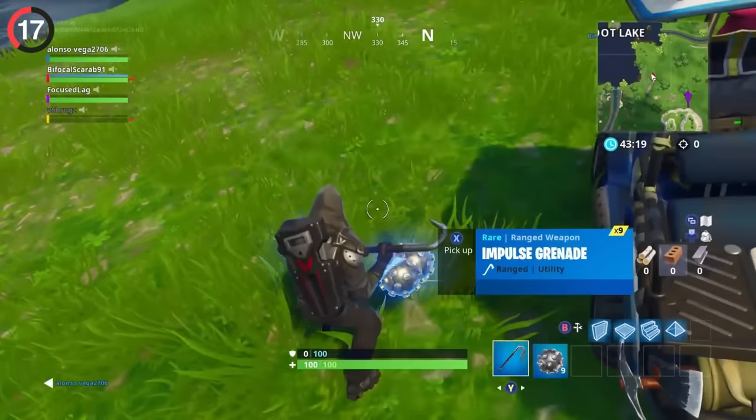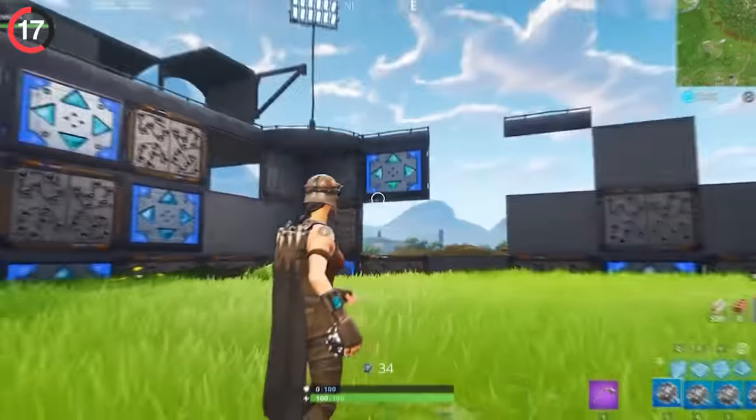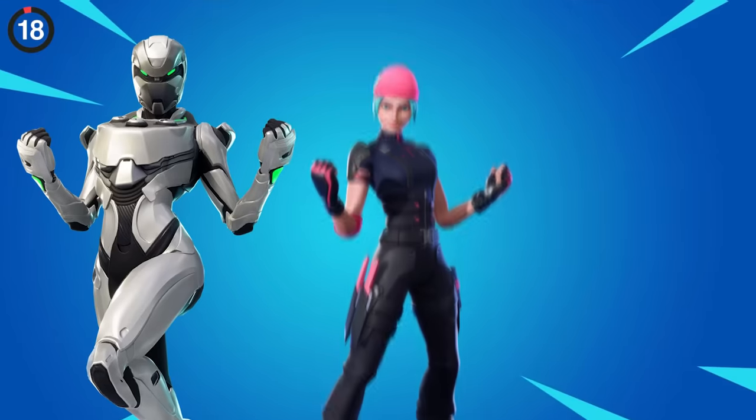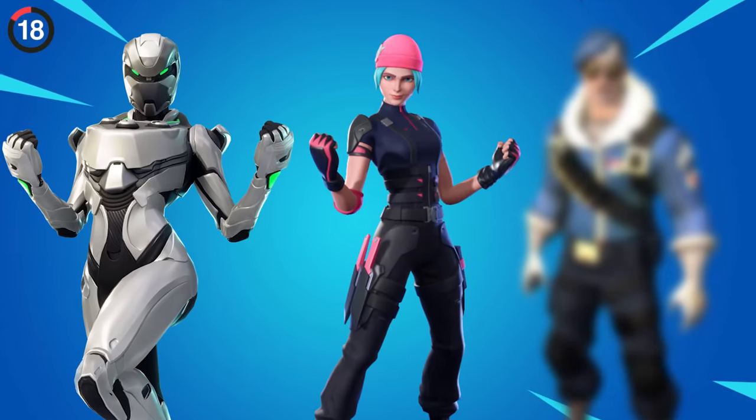They also deleted the Spiky Stadium, which was exclusive to Playground Mode. When you threw it on the ground, it would create a giant arena to play a crazy Impulse minigame with your friends. There are so many device exclusives in the game, it seems like everyone forgot about the original.